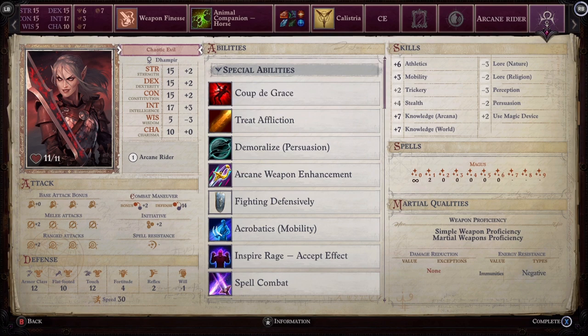As you level up there's also a skill called Dimensional Rider, where you can actually teleport on horseback across the map. In turn-based combat, that means you can flank your enemies and really control the battlefield. I really love the idea of a Dhampir Arcane Rider — it sounds really cool, plays really cool, and is an extremely strong build.